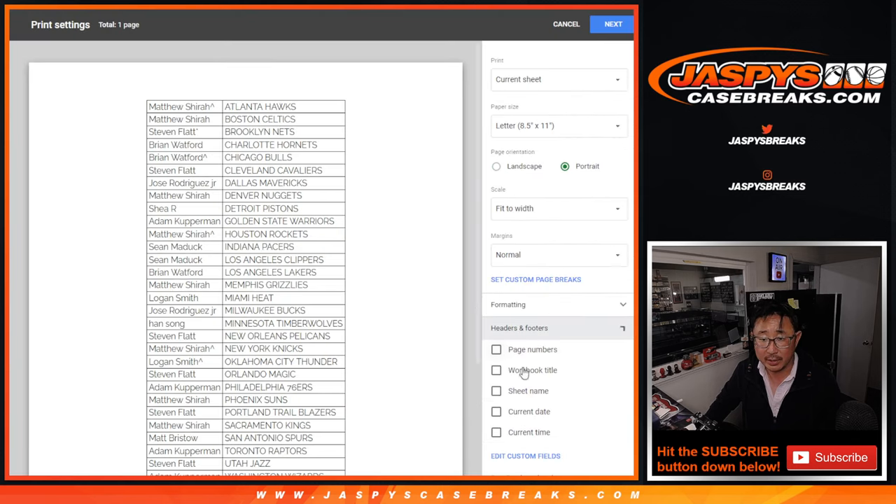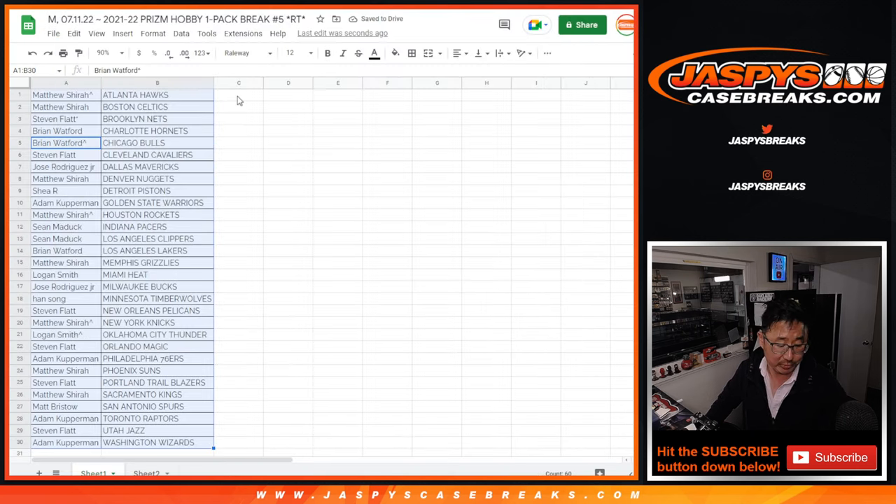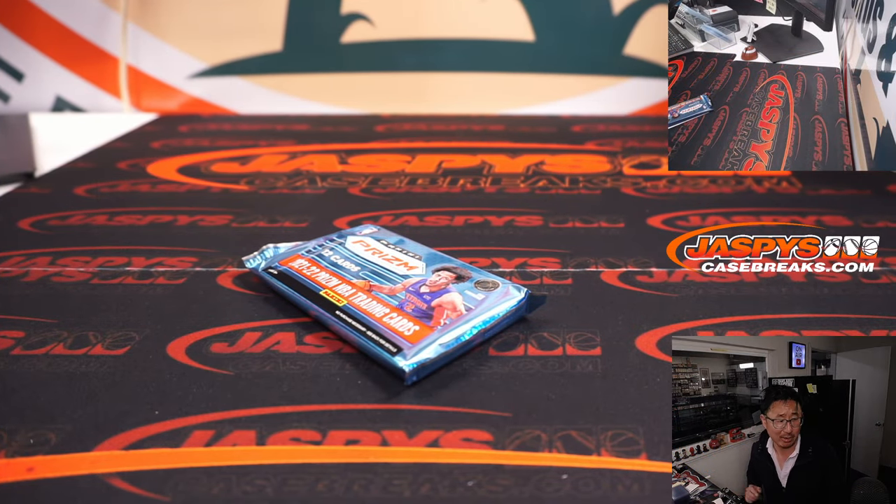Let's print this out and rip open that hobby pack, and then we'll re-randomize your names for the third and final time and see who gets into that team random. That team random is like a $290 value — it's pretty nice.